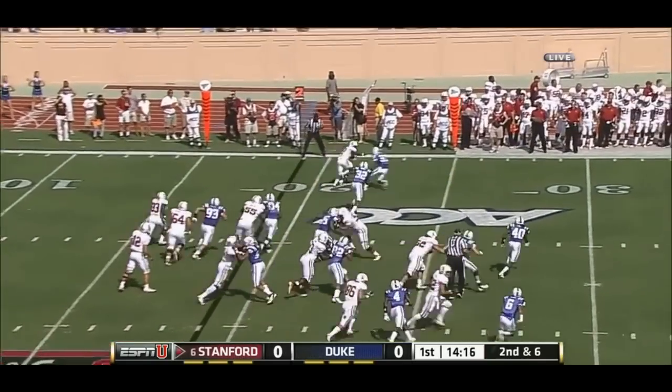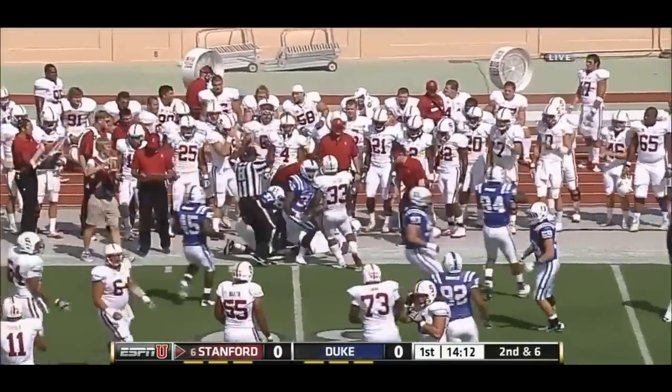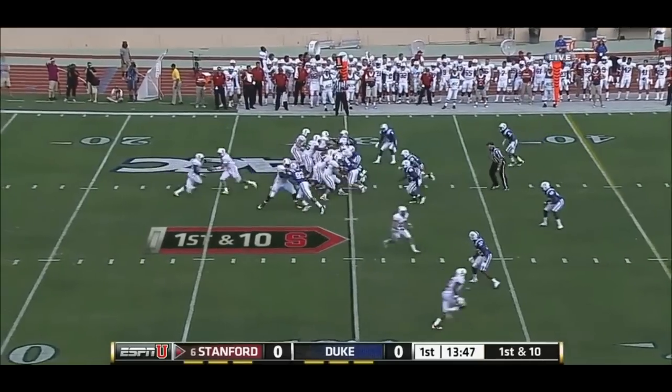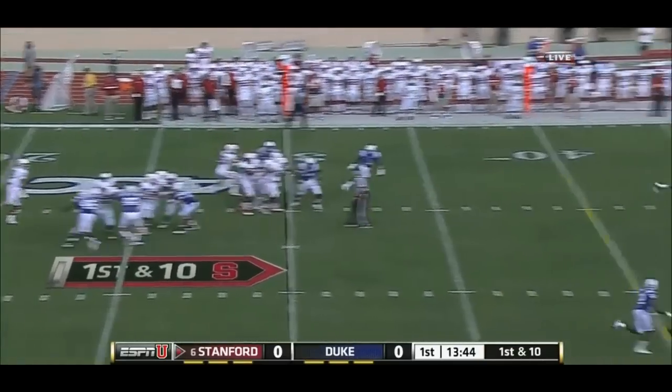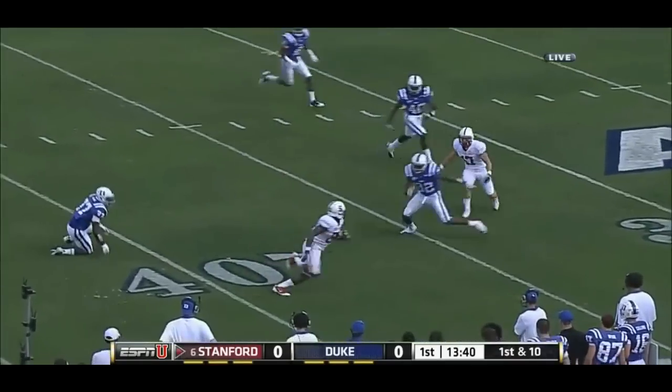On second down and six, fires it out to the far sideline, caught at the 20-yard line. First down and 10 from the 30. After the first Stanford first down, Fleet, the liquor, Taylor — back to Luck, downfield, man wide open, caught at the 41-yard line of Duke.